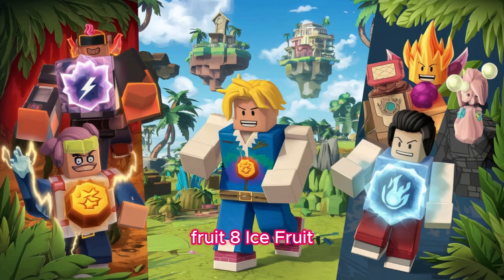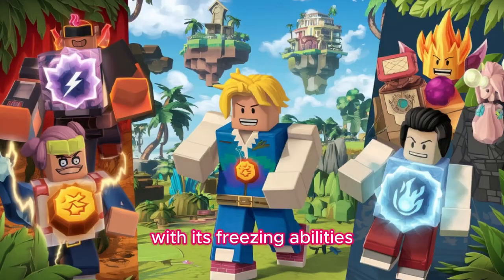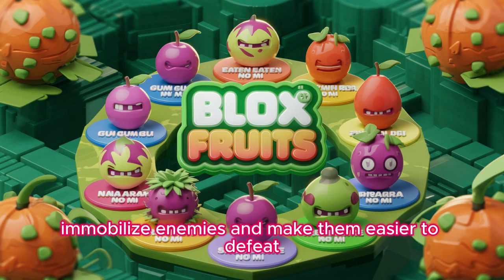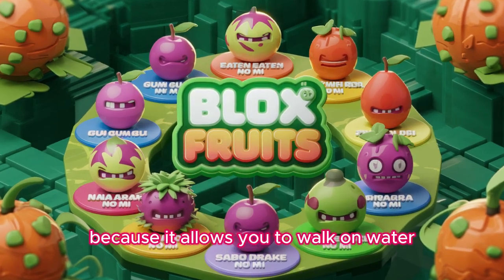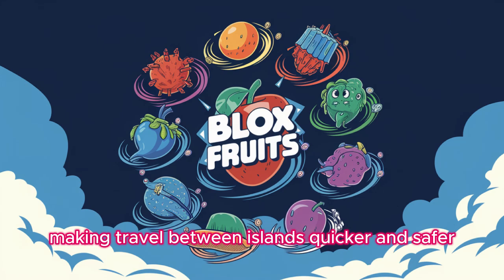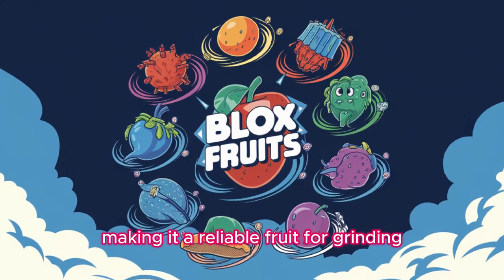Fruit 8: Ice Fruit, Hie Hie no Mi. The Ice Fruit offers great control with its freezing abilities, which can immobilize enemies and make them easier to defeat. The Ice Fruit is also unique because it allows you to walk on water, making travel between islands quicker and safer. Its damage output is solid, making it a reliable fruit for grinding.